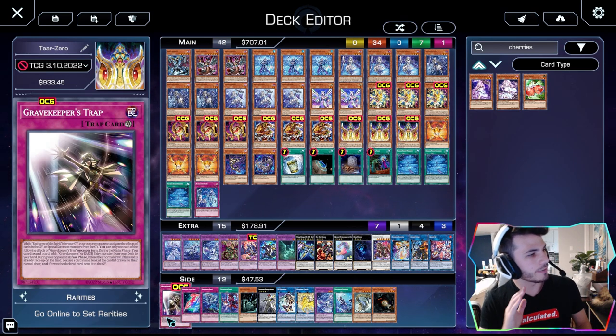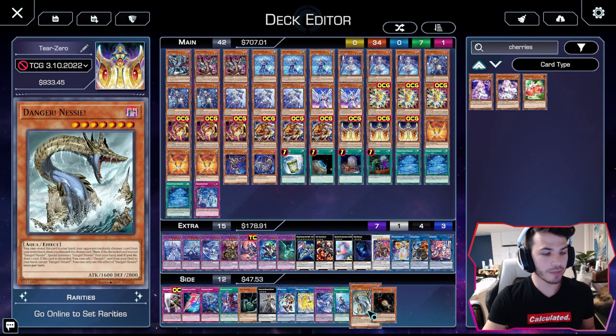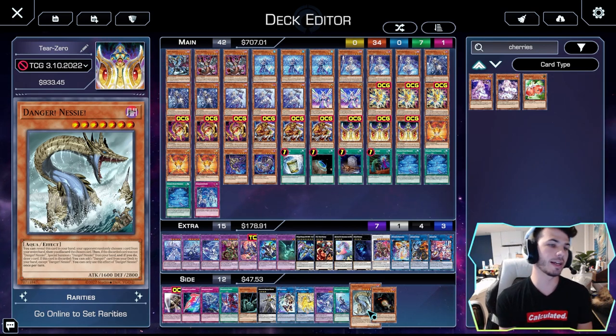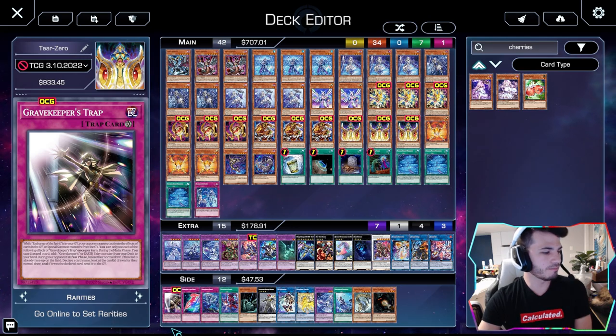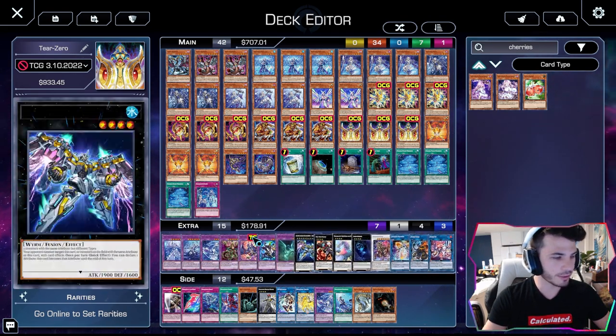Just so you guys are aware: Gravekeeper's Trap — you discard for cost to add a fairy to hand. Dangers don't care about cost. So if you want to discard your Nessie to search a Danger and a fairy, that's a great card. If you're going to play Gravekeeper's Trap, I would probably try to fit in some Dangers.